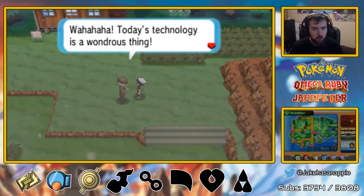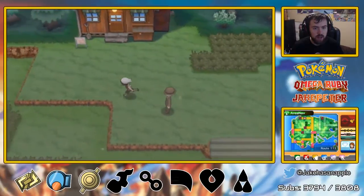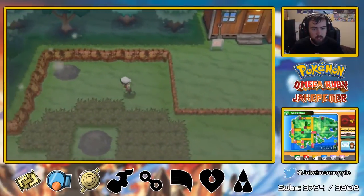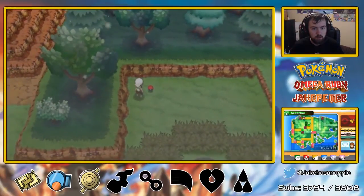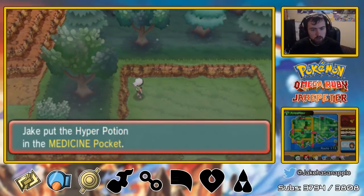Did we talk to this guy already? Today's technology is a wondrous thing — take this volcanic ash here, it can be fashioned into glass. Jake found a Hyper Potion — that is good.